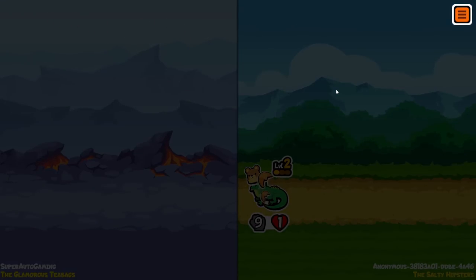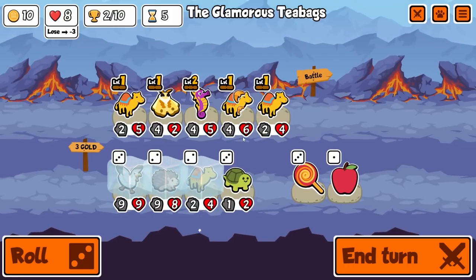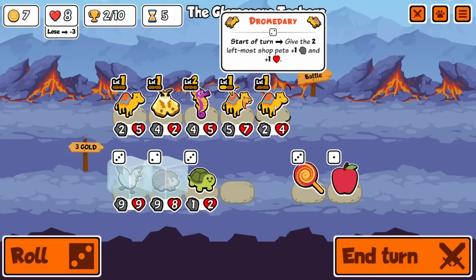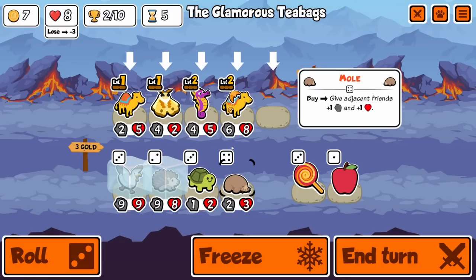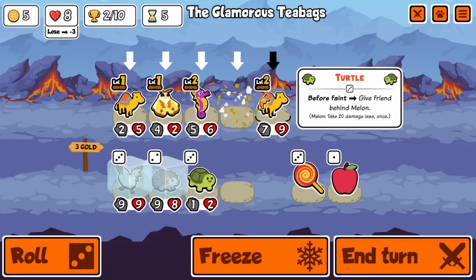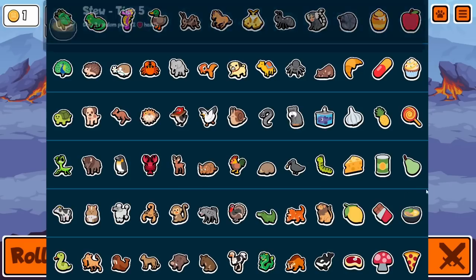We lose by one - that's unfortunate. Let's level up, I would like a level up. Have to buff my man, we'll do the smaller one. Mole - that is really bad, I can't believe that. We're gonna buy him anyway. Maybe this turtle would be good. Pineapple on the hedgehog until I get mushroom.